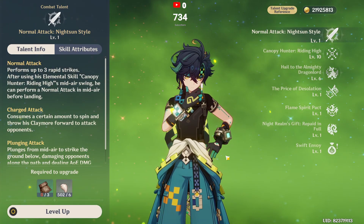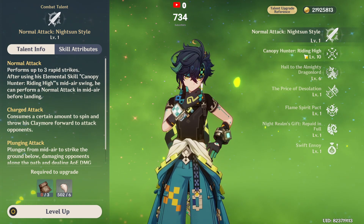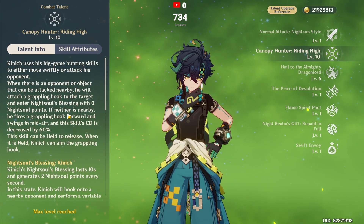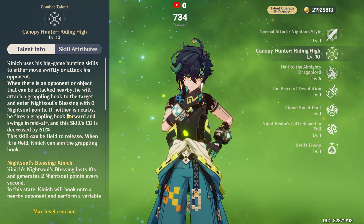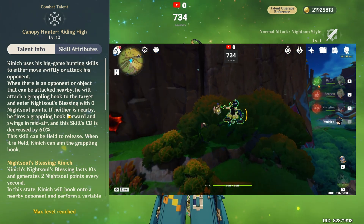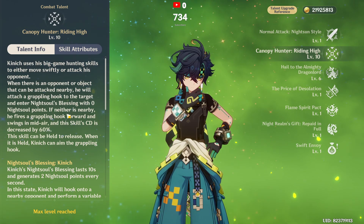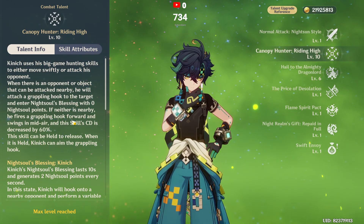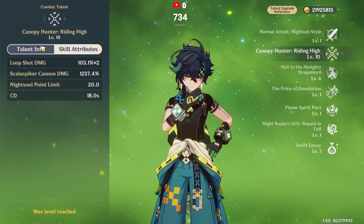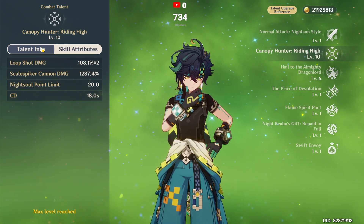Kinich's talents - we skip the normal damage because Kinich's main source of damage is skill damage. If you don't use the skill on an opponent and just use it normally, it can swing like Spider-Man, so the cooldown is very low. Especially when you are in the Natlan area. This will help you in exploration. Kinich's exploration will definitely not be boring.